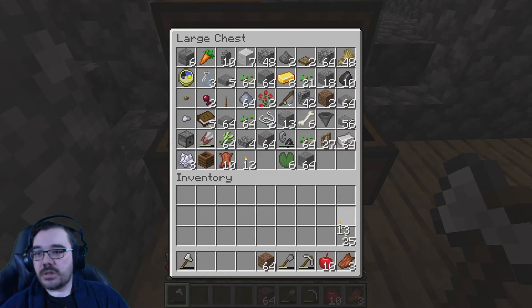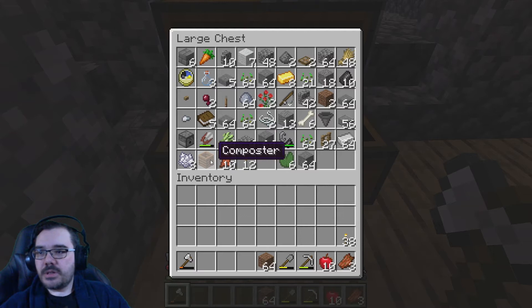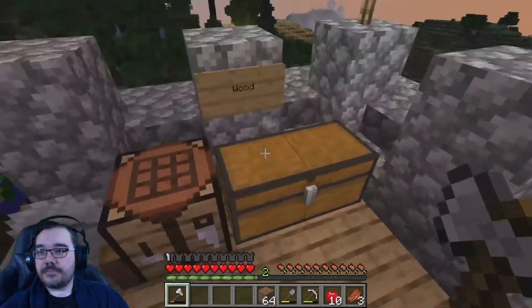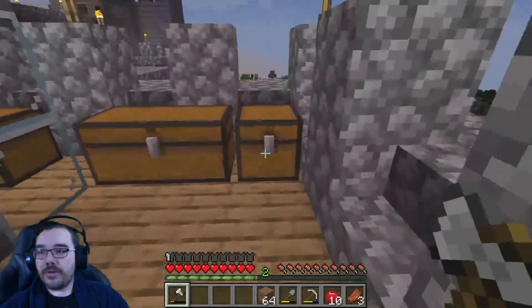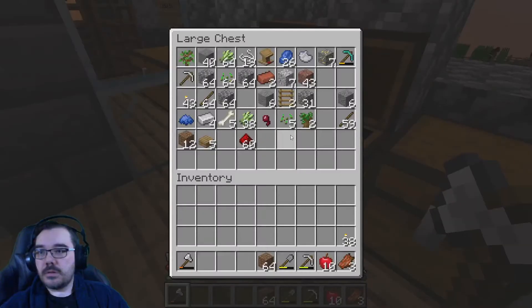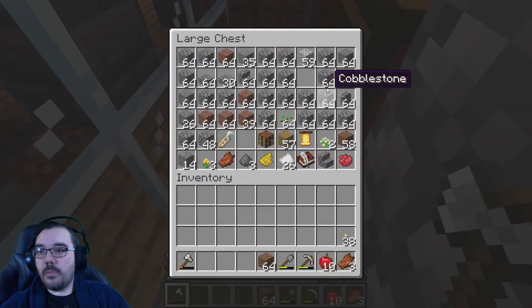Some wood would probably be a good idea. There we go, there's some torches. Let's bring out many. I'll use these to cook for the time being. I also need sand, but I didn't think you'd want to watch an episode of me just mining sand. I'm going to get coal instead, because it's something more interesting — it means I can test out the other places.